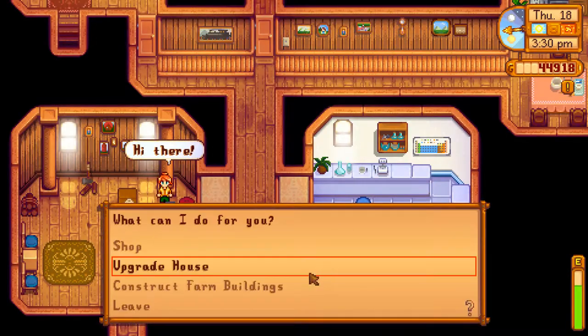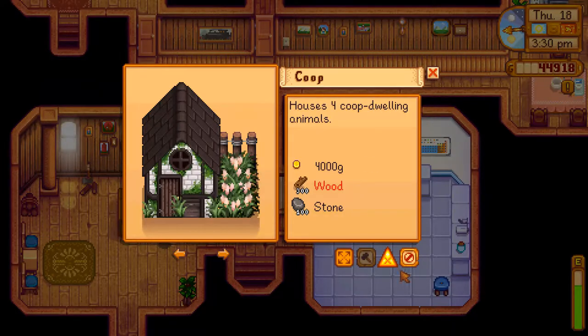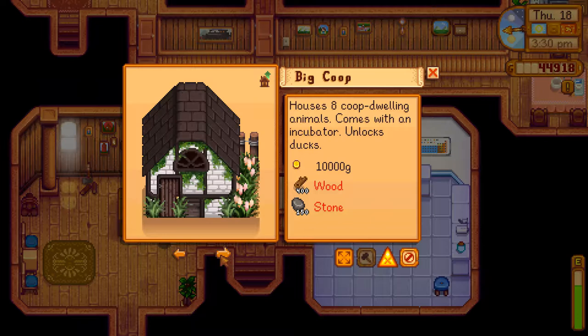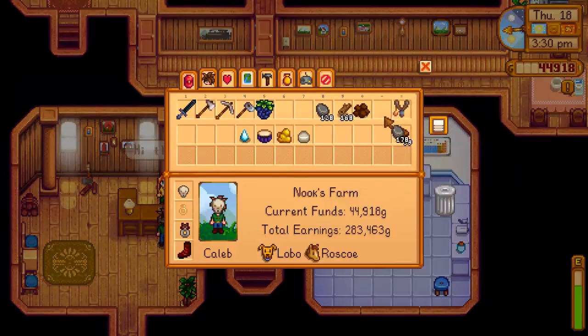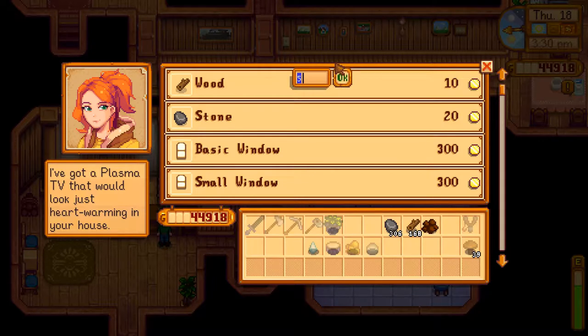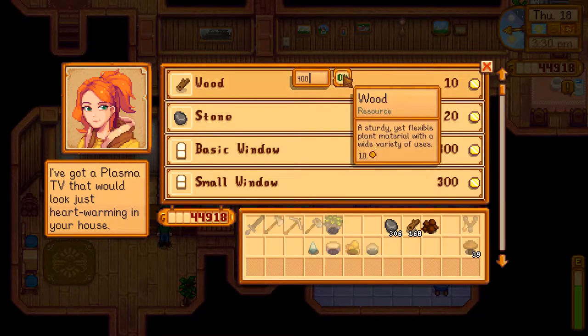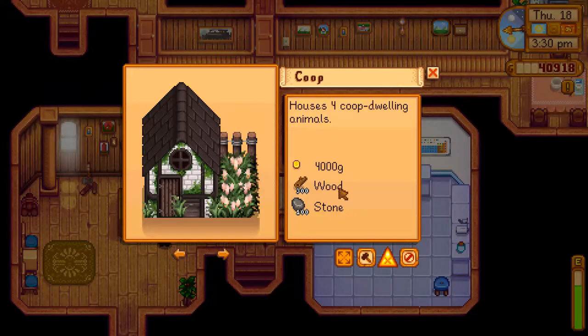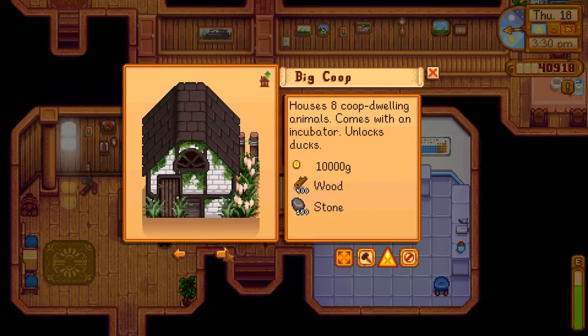Let me make sure my calculations are right. We're gonna go to big coop first rather than barn, because we want to get some ducks in there, and we'll probably make most of the season with cows. We'll get a big barn theoretically before the end of fall. The big coop is 400 — let's just go ahead and buy 400 wood. Oh it's so cheap. Now let's build the big coop.